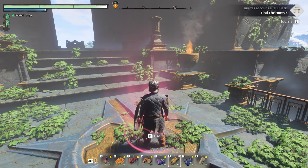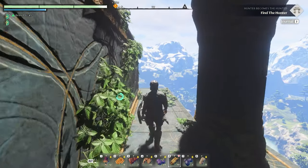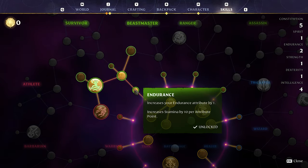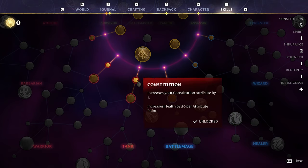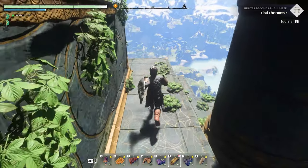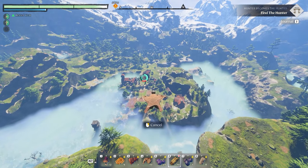I unlocked double jump! So I got runner, then double jump, went down and got one level in battle mage for magic damage, one for a bit more health, and one for a bit more constitution. Now when you jump you do the double jump and then start gliding with Wings of Glory.